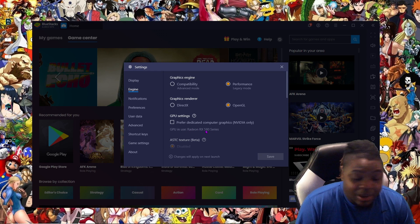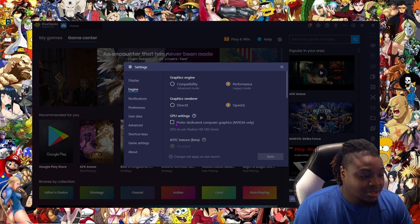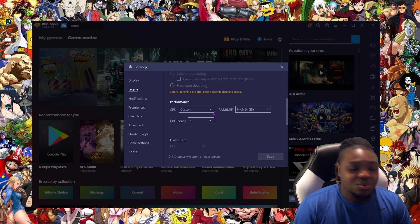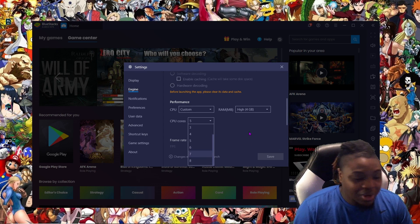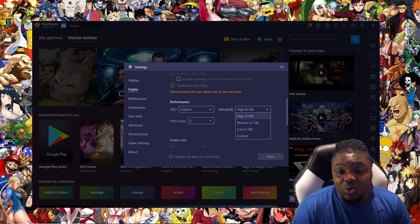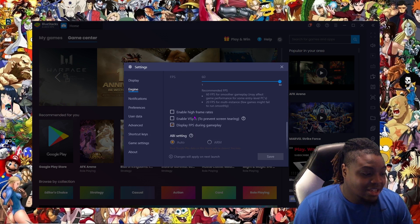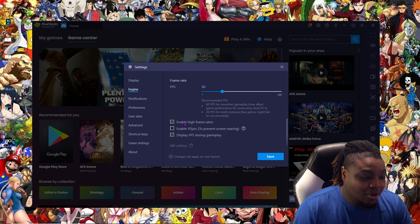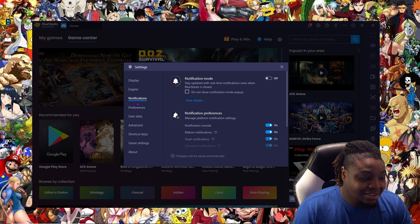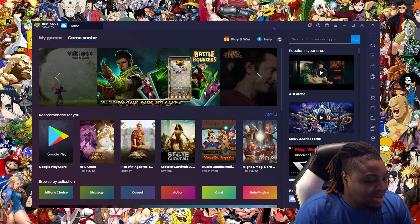I wasn't lagging anymore, I was getting 60 frames per second easy. I have a Radeon RX 580 — not top range, but not bad. So, OpenGL, no video, everything else disabled, Performance. On the CPU side, I have 8 cores and I give 5 cores to BlueStacks when I play — set it to Custom and change it to 5. For RAM, I have mine on 4 GB. You want to give BlueStacks as much room as you can. You can enable high frame rate and go up to 240, but I keep it at 60 because that's comfortable for me.